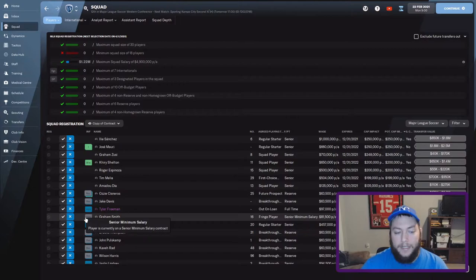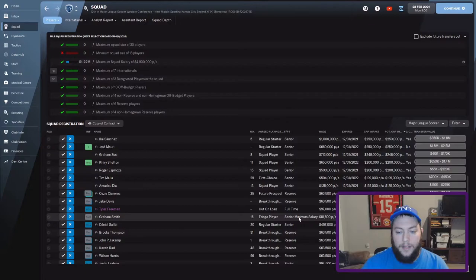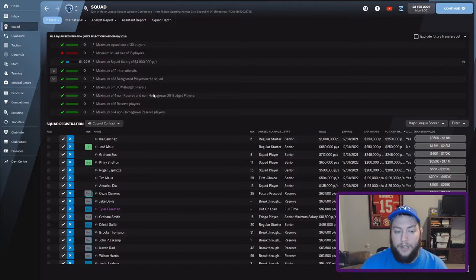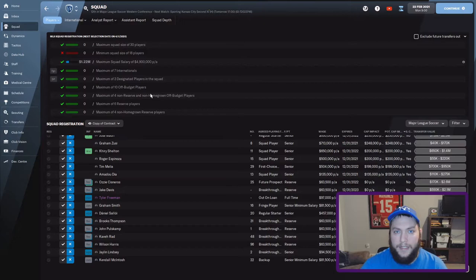Graham Smith is classified as a senior minimum salary player — that is the contract type you sign them on. In the MLS it's different from a traditional league: there's senior minimum salary, senior, reserve, designated player — different kinds of contracts. Senior minimum salary players can only be paid $81,500 a year. Every single senior minimum salary player gets paid that exact same amount of money, no matter who they are. But since they're an off-budget player, they don't count towards the salary cap — that's the advantage. You can only sign a maximum of four non-reserve, non-homegrown senior minimum salary players. So for the most part, it's only going to be four senior minimum salary players.